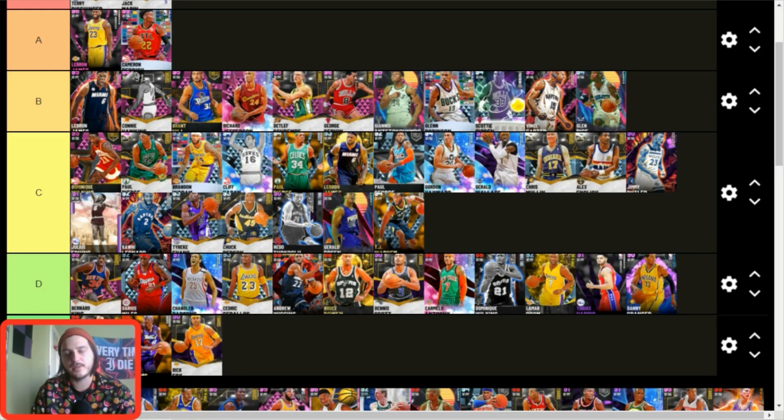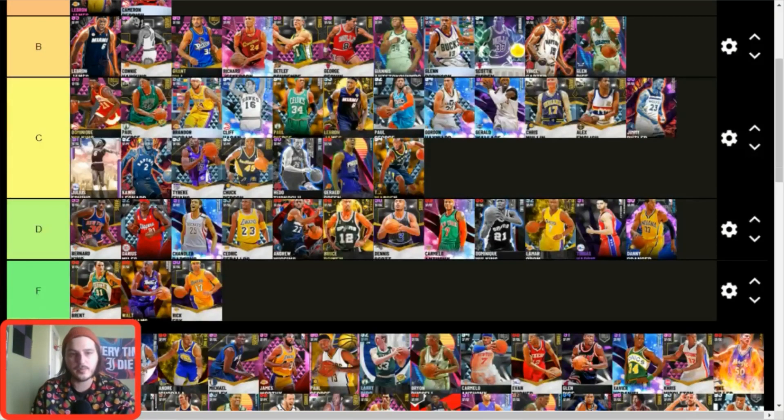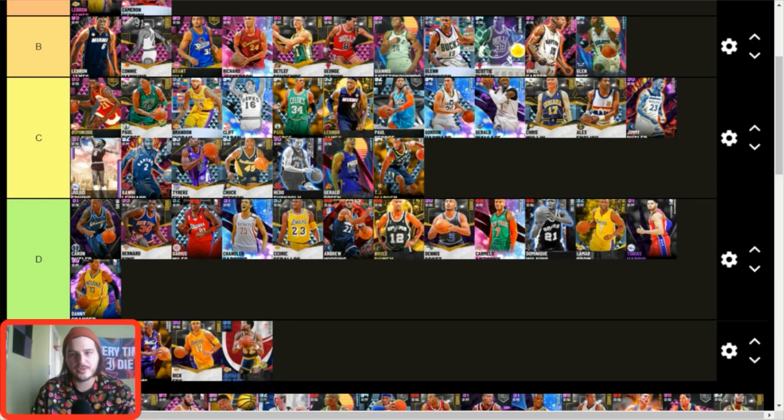TJ Warren — I do not like this card. They really did him dirty, but he's still decent enough with good badges. I wish they'd given him more shooting badges, especially with how good he was in the bubble last year. He has just enough badges to stay out of D tier. I try not to rank badged-up versions as my baseline. Karon Butler — D tier at this point, though I like the card. Jamal Wilkes — F tier.